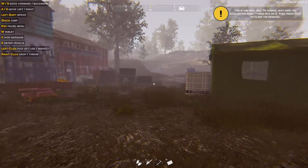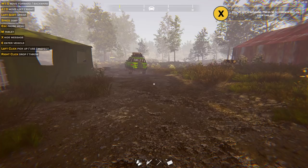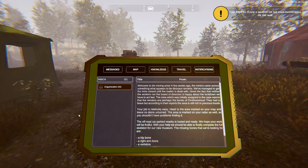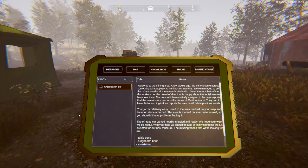Here we are on our job. This is the first hint — wait until it turns into an X, then press the key. You've got a message — press M to check it out on your tablet. I've got to say, for an alpha, this is way more developed than I was expecting. I look at a lot of alpha and pre-alpha dinosaur games — I get sent them constantly. The only reason I don't showcase them on the channel is because they're usually very half-baked. This is pretty cool.